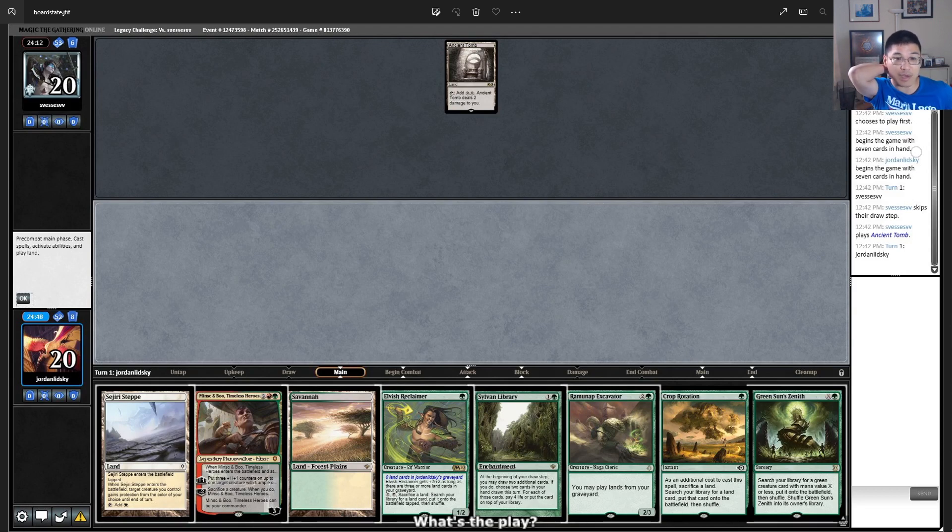We could get a basic Forest by casting Crop Rotation off Savannah, getting the Forest. I think if you're going to do that, you probably want to cast Green Sun's Zenith as well for Dryad Arbor. I think your limitation with this hand is going to be casting all your spells on time — you have plenty of action. There's also always a chance they topdeck Chalice of the Void to shut out your one-drops. Playing Elvish Reclaimer doesn't do very much here; you don't even have a lot of lands.